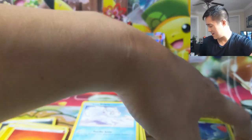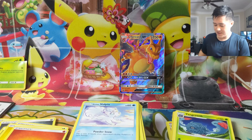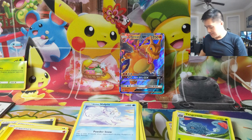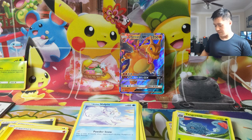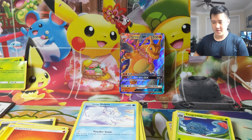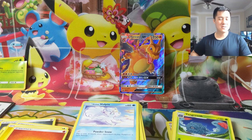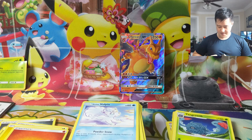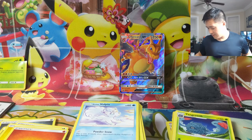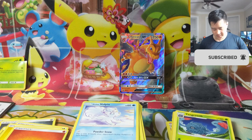Tangrowth - there's a new Tangrowth deck in PTCGO. It does 10 damage plus 30 for each energy retreat cost your opponent's active Pokemon has, and then you tack on some Absols to do more damage. It's not bad because you have to evolve it but it's only one energy for that attack, so pretty energy efficient.